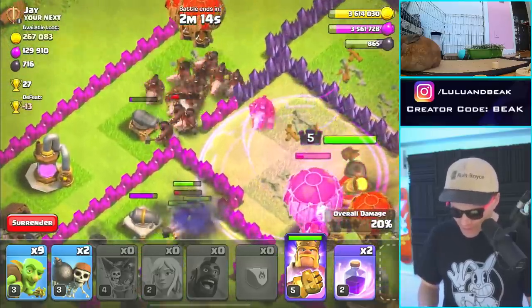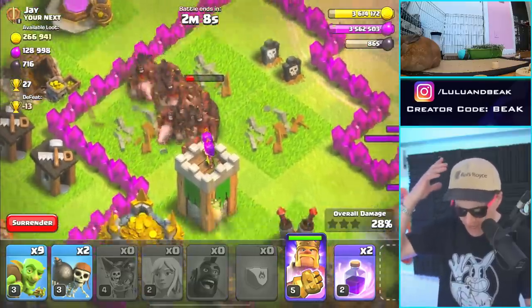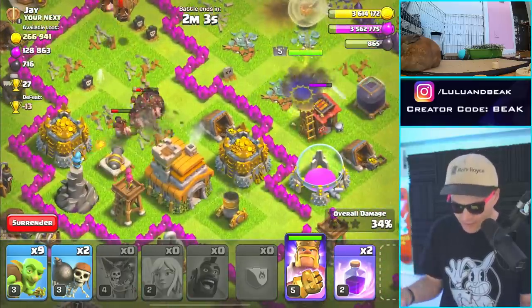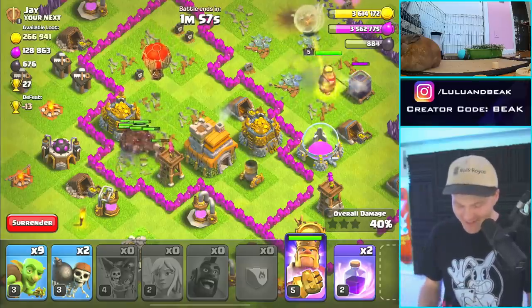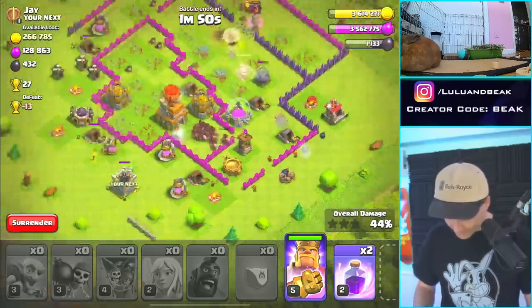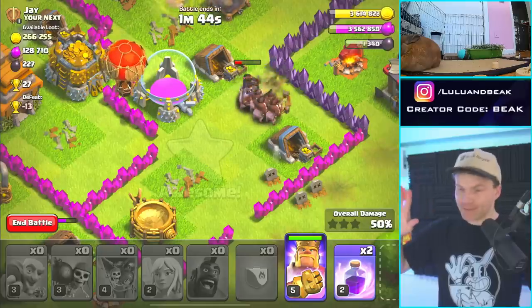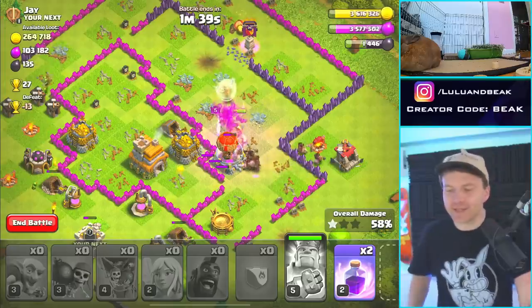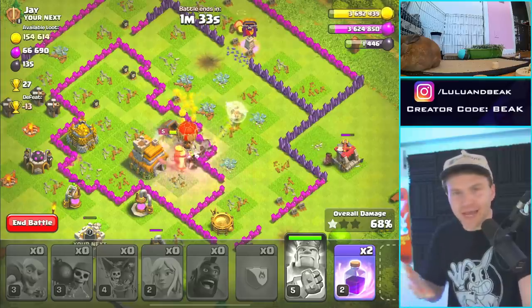Okay, which ones are the level one hog riders? They look really plain. The level fours have the red mohawk — the level ones are just plain hogs. Hogs are so overpowered at this level, are you kidding me? There's definitely gonna be some bombs in there. All right, let me hit the king ability — he's still up. That's why this is gonna be good for us: if the king doesn't die he's ready to go in the next one immediately. He's our biggest asset.